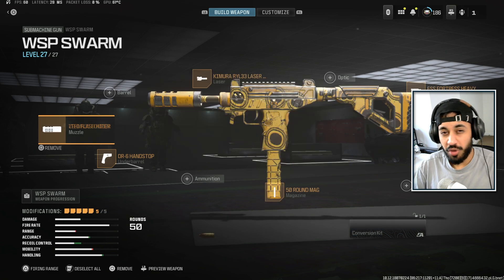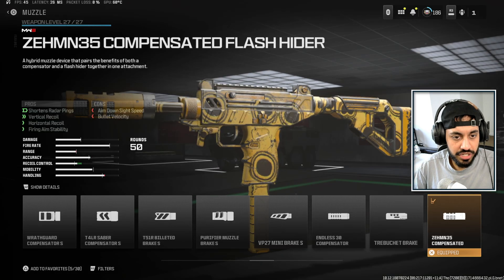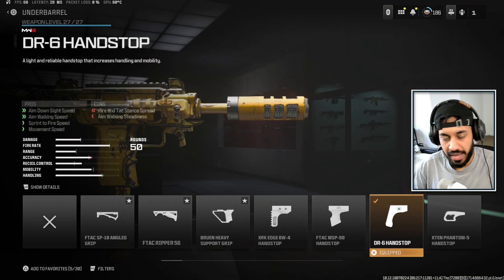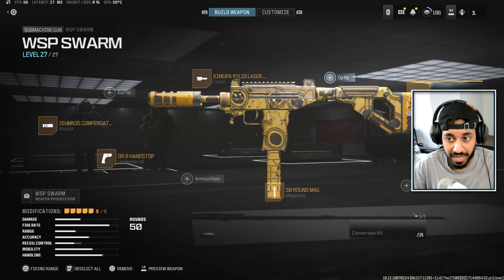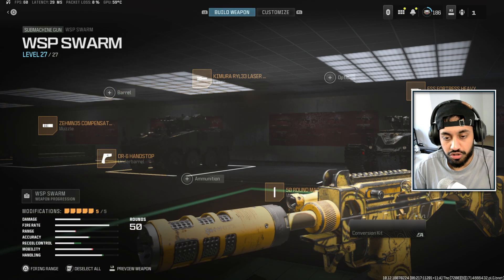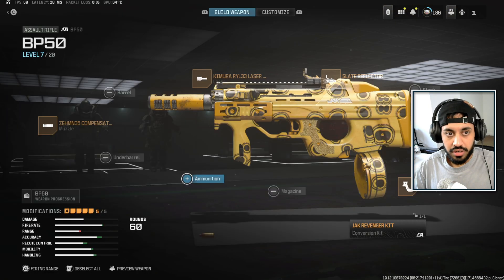Next up we have the WSP Swarm. Not the absolute best choice, but if you like raw TTK it is a solid option. Just keep in mind the damage drop-off is pretty close. We're using the Zenmin Compensator Flash Hider, the DR Hand Stop for better movement speeds, and the Kimura Laser Light — you can swap that out for an optic if you prefer. We're using the Fortress Heavy Stock for recoil control, and the 50 round mags. You can go for 100 round mags, but that slows your movement down way too much.